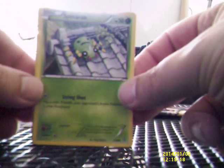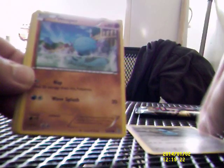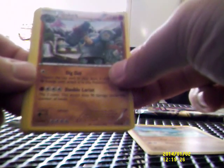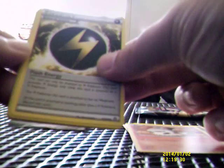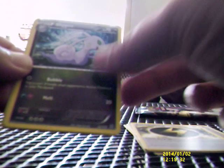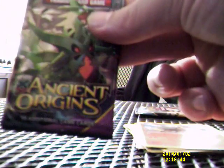So the first pack we have: Spinarak, Beldum, Woppa, Gorluck, Larvesta, Flash Energy, Slegu, a paint roller reverse combo — and the rare is a non-holo Entei.